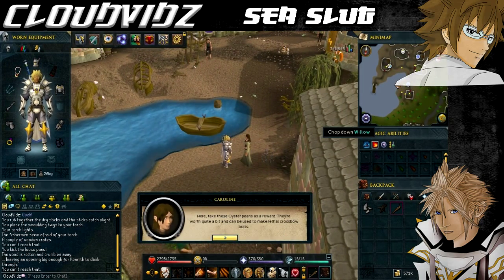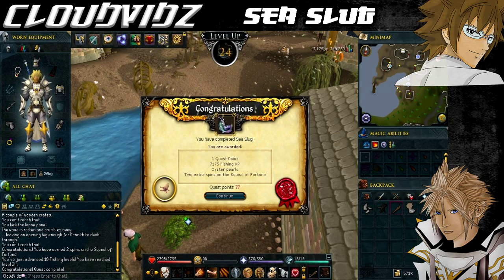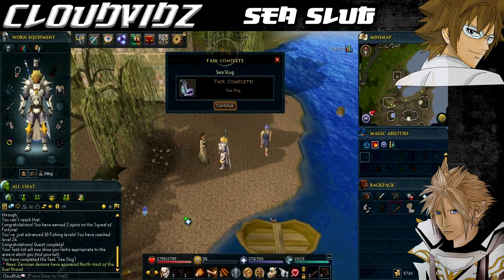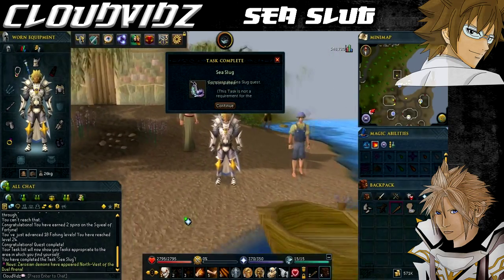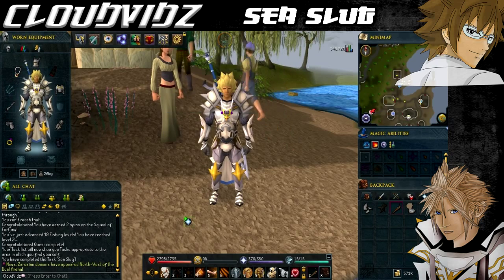After speaking to Caroline she'll thank you and you'll get the congratulations screen for completing the Sea Slug quest. You're awarded 7,175 fishing experience, access to the fishing platform, oyster pearls, 2 treasure hunter keys and 2 hearts of ice. It's a pretty easy and very quick quest — the oyster pearls are a poor reward but the fishing experience is decent and should knock you up a few levels. This quest is also the start of the Sea Slug series, which has quite decent rewards further on, so getting this one out of the way unlocks those better rewards.